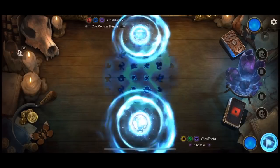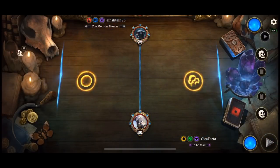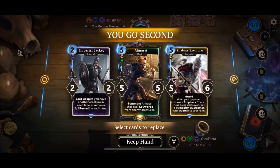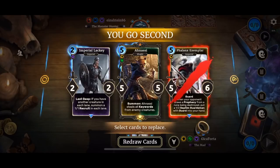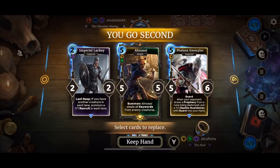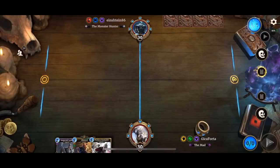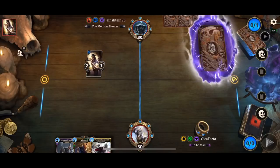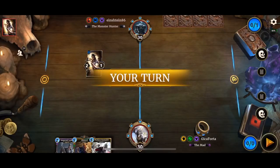We just got matched with a Guildshorn — Einstein86. I've met the guy before. I'll keep. Imperial Lackey, I'll keep it of course. Ansarian Phalanx, I have the ring so maybe I could use both. Definitely need to cut back on the five-costs and add more three-costs and two-costs I think. But that will make it more aggro-ish and less mid-range-ish.